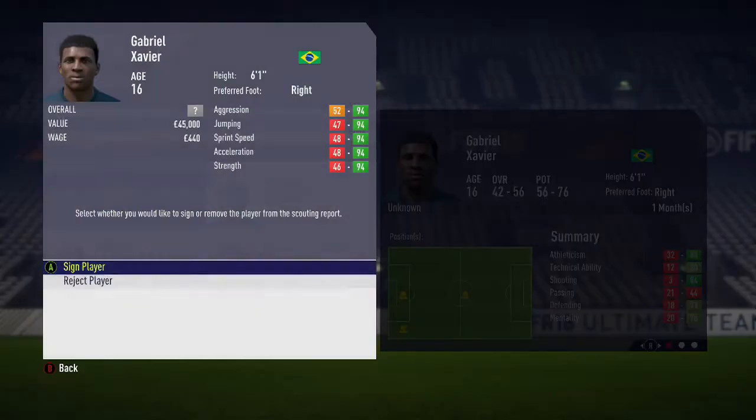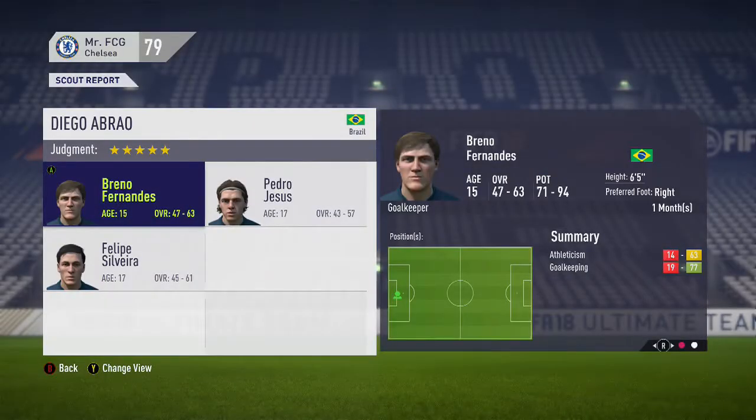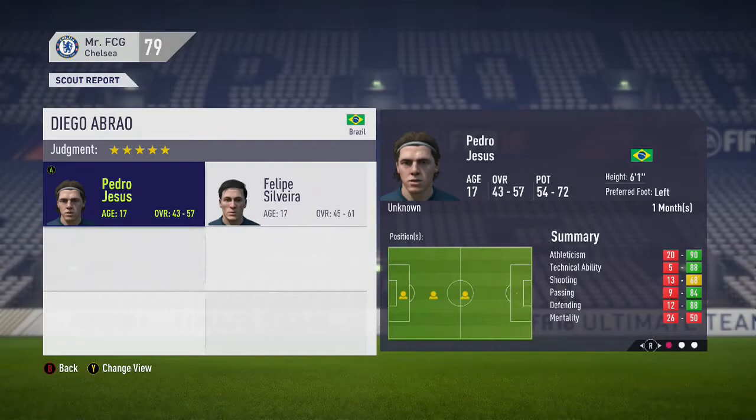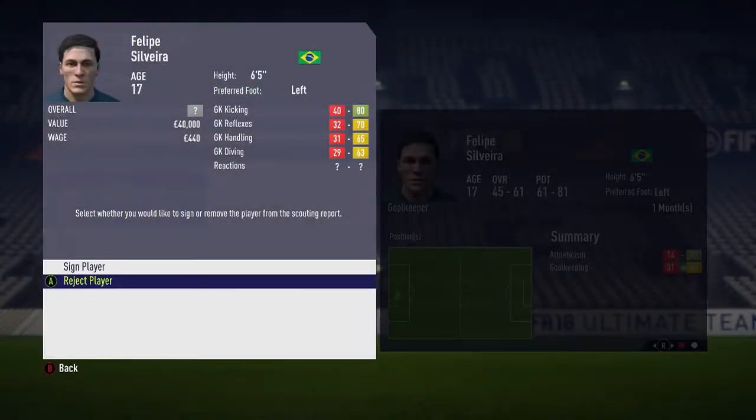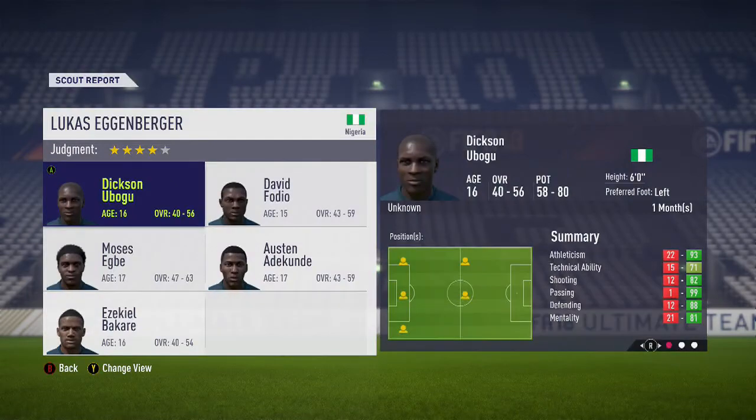73, 76, 94 - six foot five goalkeeper, 15 years of age. He's one I'd definitely add to the youth Academy, and the other two are disregarded. Finally, the scout that was sent to Nigeria - you usually get some good strong midfielders from the African countries.